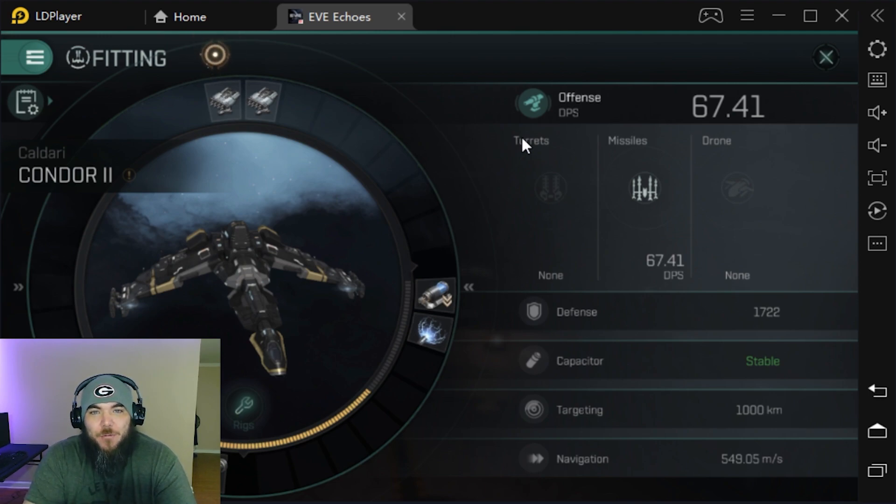The goal for this series is to get rid of people's need to feel like they have to be in a faction ship to PvP. You don't. Are they fun? Hell yeah — I love my Dramiel. But you don't have to be in one. Can you one-v-one a Succubus in a Condor 2? No — but you're also not putting one to one-and-a-half billion on the line. You're putting three mil on the line. You and your buddies can put five of these together, fly around as a gang, and go tackle that Cyclone that's trying to slowly solo something.